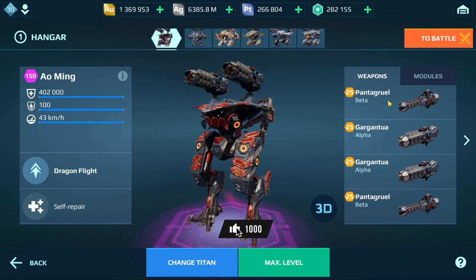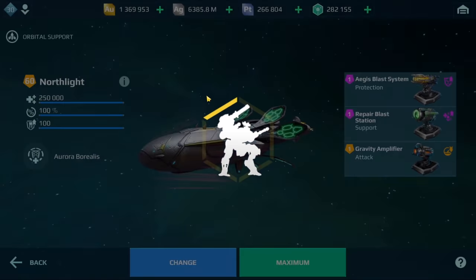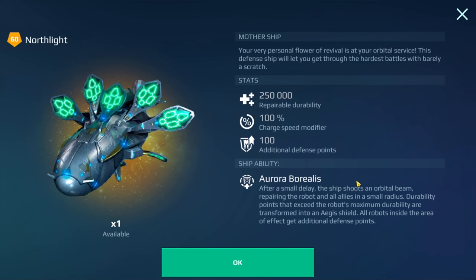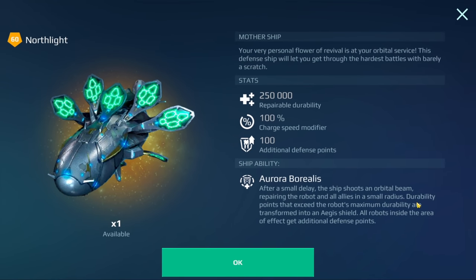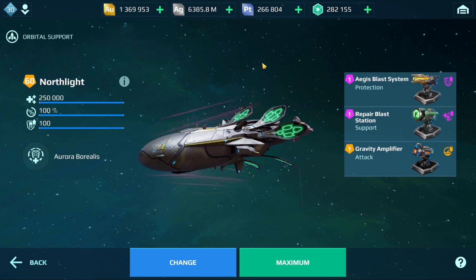We've got the Alming. These new weapons can do it, but also the Blinding Weapons. Even something like Vengeance and Retaliators, because they have a lot of particles and that's what you need in order to charge up your Mothership really quickly. So the main thing here is the North Light. What I have here is the Aegis Blast System, a couple of other turrets - the Repair Blast Station, Gravity Amplifier. If you take a look at the description, it says Durability Points that exceed the robot's maximum durability are transformed into an Aegis Shield. So I'm basically getting a lot of Aegis every time I use the ability. I've tried this with the Mantis and it's possible, but it's a lot harder. That's kind of the difference between the North Light and the Mantis.